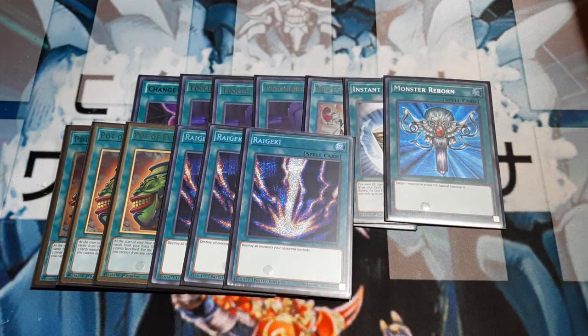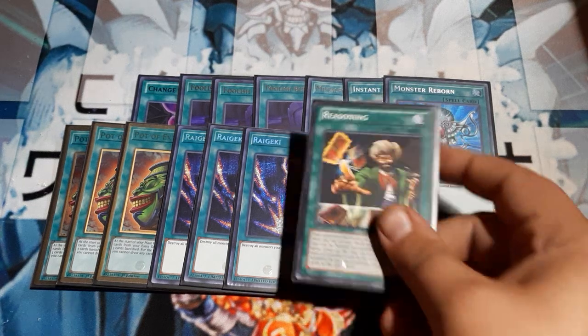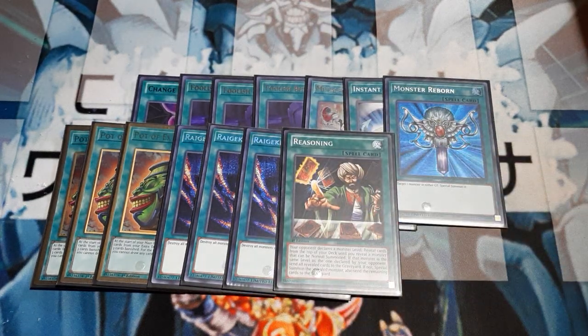Three Raigekis, because we're allowed to have that Change of Heart interchange, so we might as well be running them right now. I don't really fear too much back row — for a little different reason than I did with Jinzo — but Raigeki is just so good. Reasoning: we have so many different levels in this deck, it's going to be very hard for your opponent to pick the correct level. And then we need to go over the Witchcrafter spells, so this is where things are going to get a little weird.